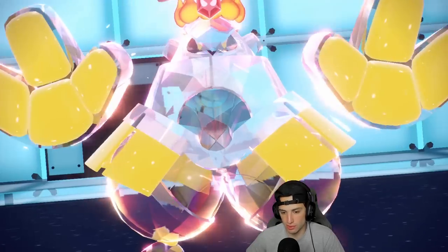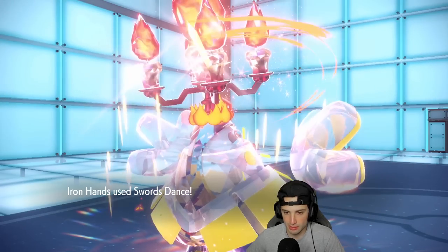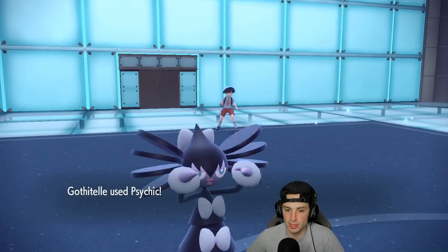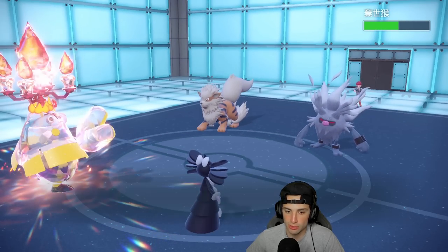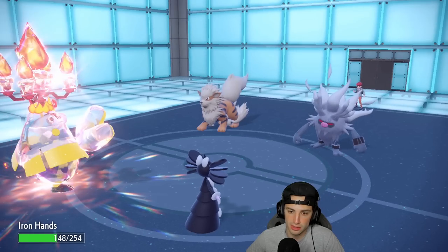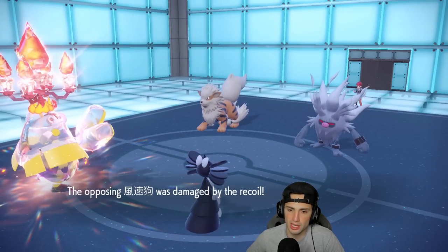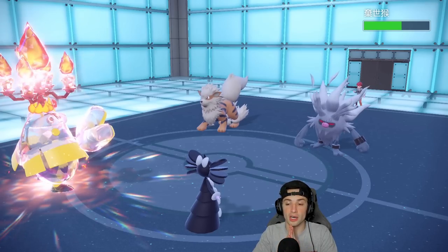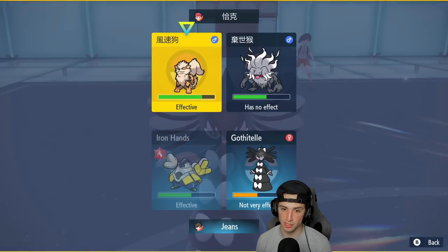Fire Tera type comes out — straight fire, really solid against these guys. Swords Dance goes off, getting plus two. Hoping they go for Will-O-Wisp so they can't burn me. Psychic flies and does a nice chunk of damage. Rage Fist is a little scary but manageable. Then Wild Charge — a bit of a weird choice over other moves, but we should be able to soak it. From here I think I keep throwing Psychic at the Annihilape slot and Drain Punch for HP.